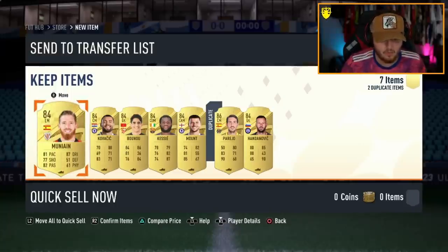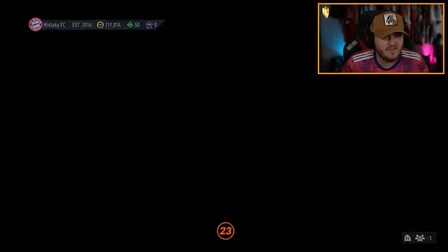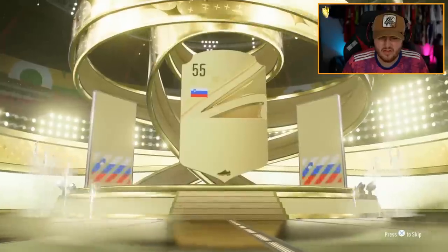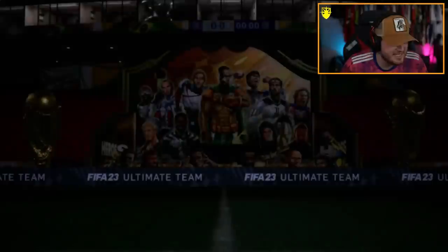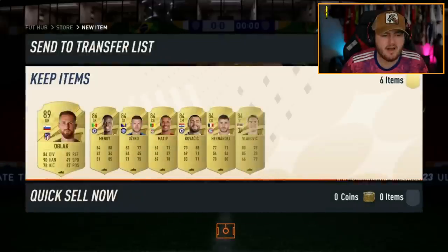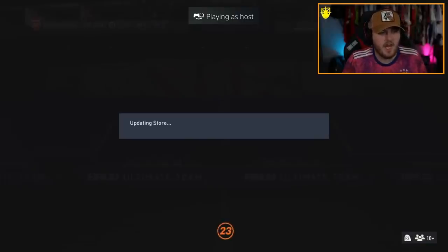That is just abysmal. Next one — Mistake FC. He's got 111,000 coins in the bank and he's going to get himself another rare gold. Oh, black — 89. It's okay I guess. Dangler Hero, come on. Be a Dangler. No. These haven't started off very well at all.